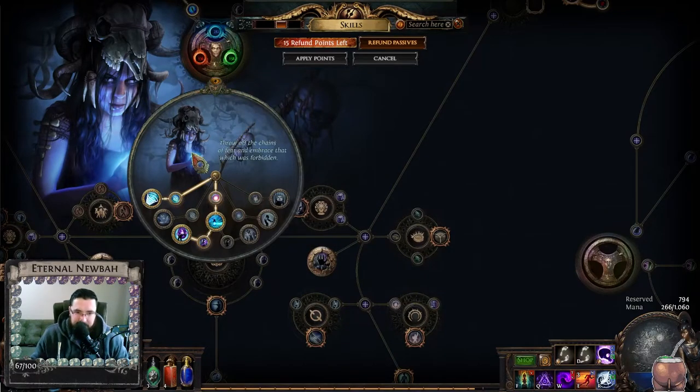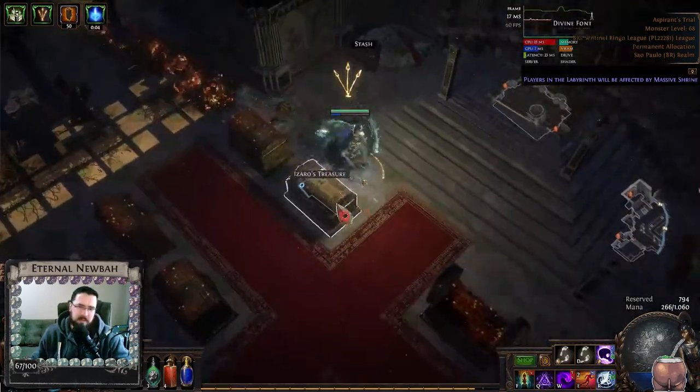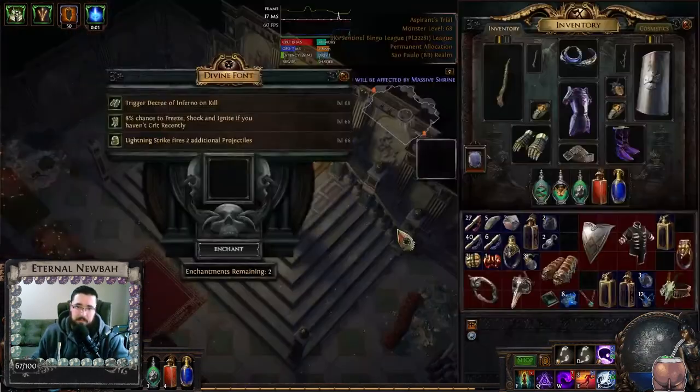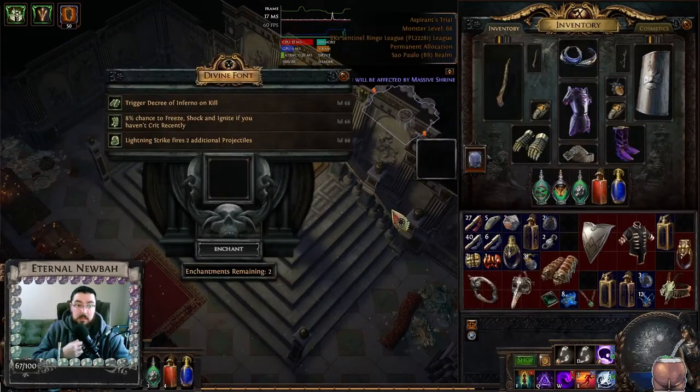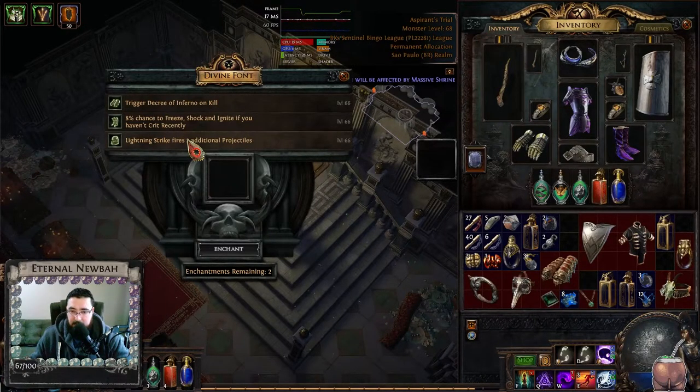After that, you have ascended and you have the points. You don't have to allocate the points here — you can decide afterwards. And you can respec afterwards as well. Then you can click on the divine font. One of the dark shrines we got means we have two enchantments. When we get to the normal lab, we have access to glove enchantments. Then the cruel lab: glove or boots. And now with the merciless lab, we have helmet as well. The helmet one in the merciless lab — the third lab — is considered like the tier two of helm enchants, but it is still good if you get something usable for you.